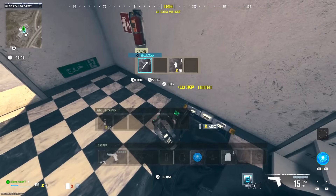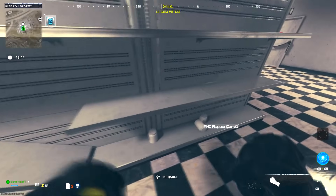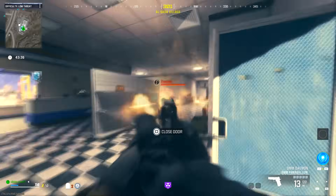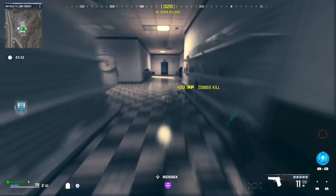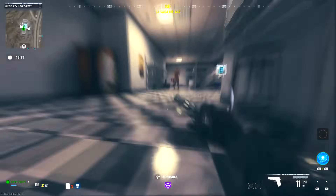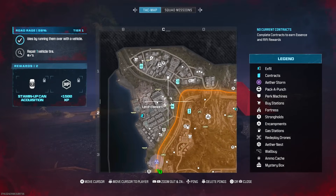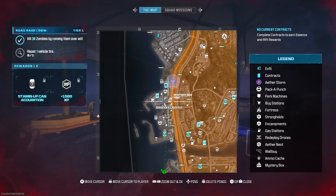Once you're done with perks, find the XField Chopper. For the best results, make sure it is in Tier 1. You can do it in Tier 2 or Tier 3 but it's going to be harder because the zombies are tougher. Tier 1 is rounds one to ten zombies, so Tier 1 is definitely recommended.